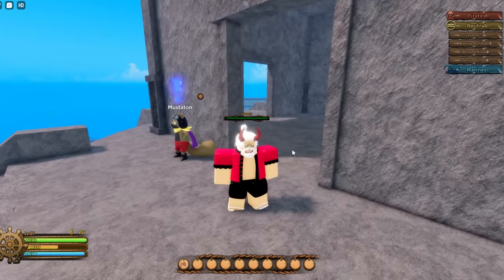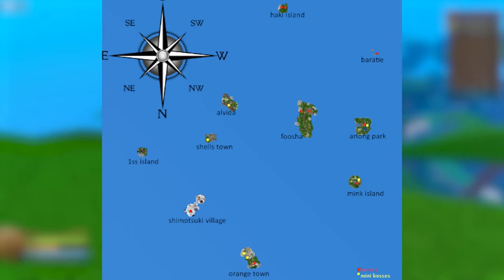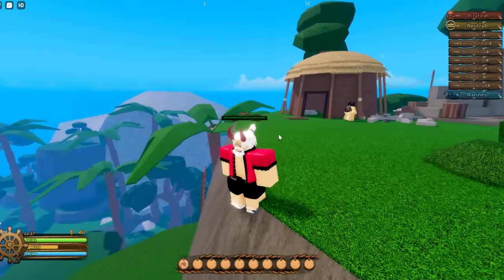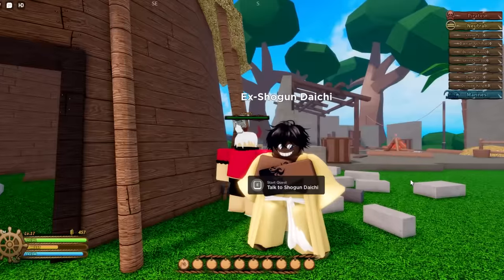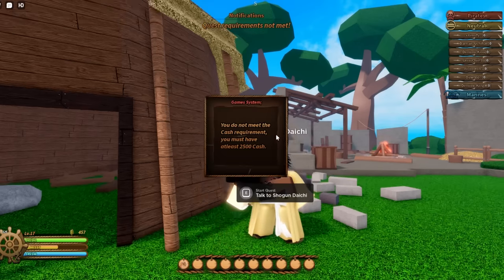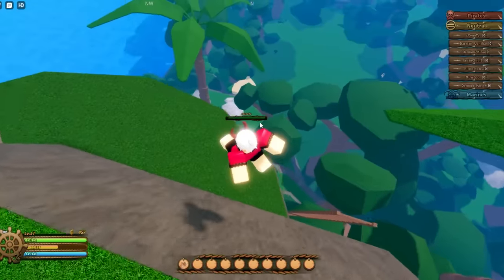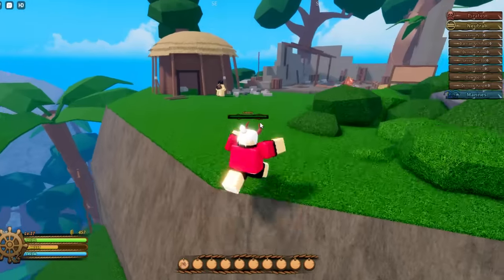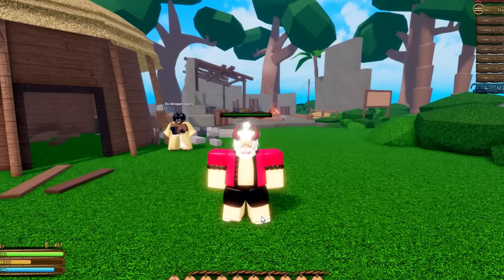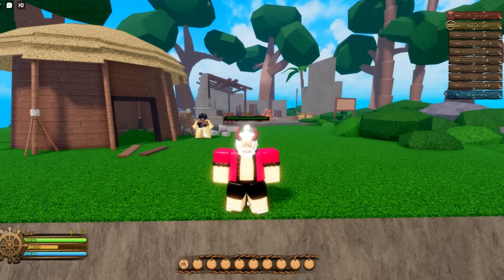The Haki island is far from spawn — I'll put the map up so you can see the exact location. Once there, go to the top of the mountain and find trainer ex-Shogun Daichi. The quest requirement is at least 2,500 belly. He'll give you tasks to learn Haki. I won't go too deep into it but now you know the location. If this video helped, please hit like, subscribe, and turn on notifications.